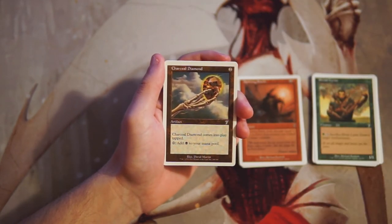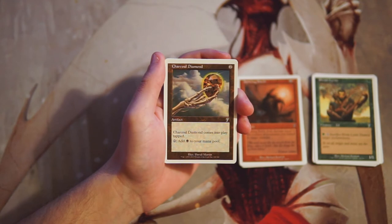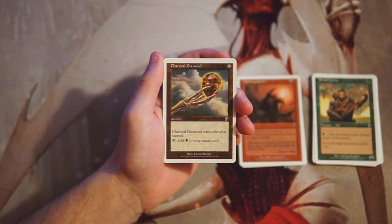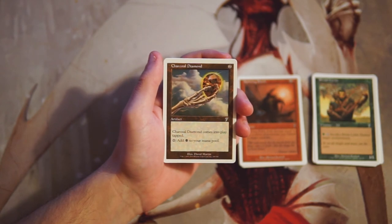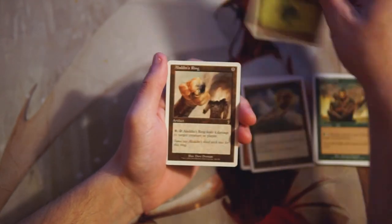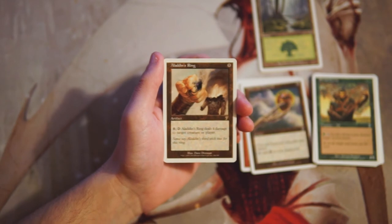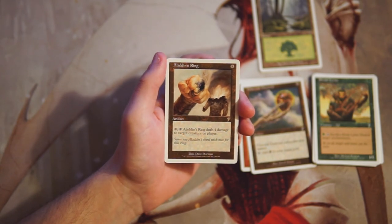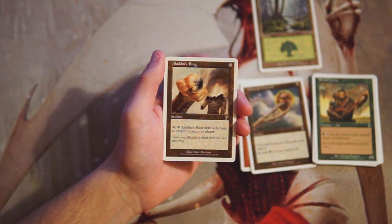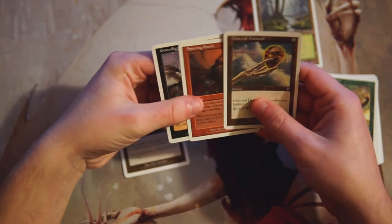Charcoal Diamond is an artifact for two — it comes into play tapped and taps to add black to your mana pool. I really like mana accelerants; it can technically go in any deck and does ramp you, so that's a card I'd consider. Our rare is Aladdin's Ring — an artifact for eight mana that lets you pay eight and tap it to deal four damage to target creature or player. Way too expensive. You're investing 16 mana to deal four damage. Not a fan.